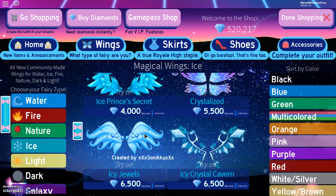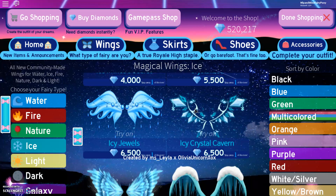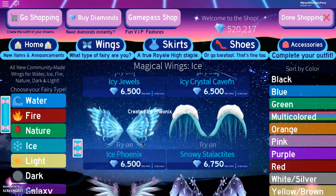Here we have the Icy Jewels — there's definitely jewels on the wings, and it looks like there's some rain, or actually probably jewels, coming down. And then here we have Icy Crystal Cavern with a lot of crystals in a beautiful shape. Next we have the Ice Phoenix, and they do look very beautiful and a bit shiny. These are the Snowy Stalactites — it looks like we have some spikes of frost coming off the wings, which looks kind of scary, but we do have snow on the top of the wings which makes it look really cute.